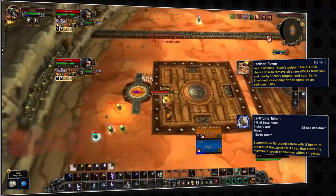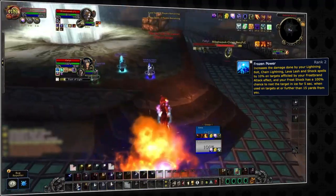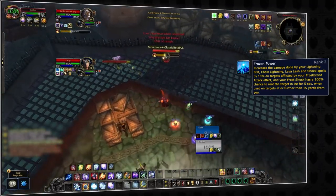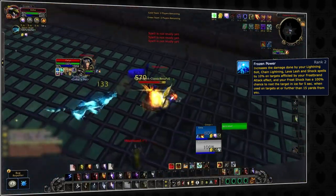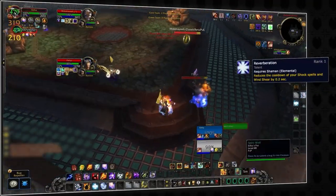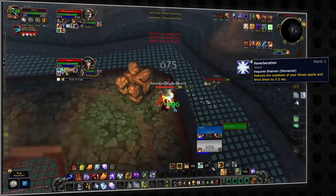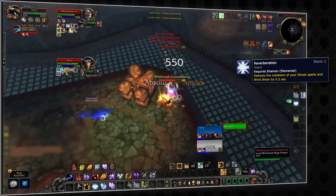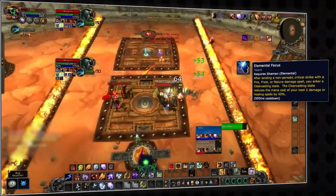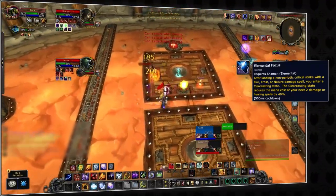Earthen Power also works on undispellable snares such as Hamstring, so this talent is useful against any composition for boosting your mobility. Along those lines, Frozen Power is also a strong talent — not for the damage but for crowd control. Being able to Frost Shock enemies far away will root them for 5 seconds, making it easier to close gaps. Moving into the elemental tree, one of the main reasons you go there is to pick up Reverberation, making Wind Shear a 5-second cooldown to be incredibly disruptive. You'll also pick up Elemental Focus, which gives you Clearcasting procs for healing or damage spells, helping cover your mana weakness.